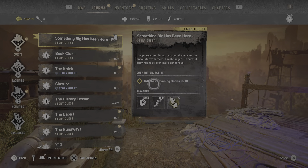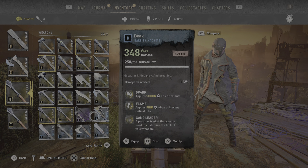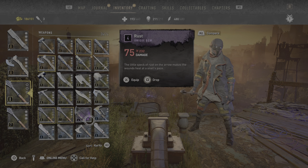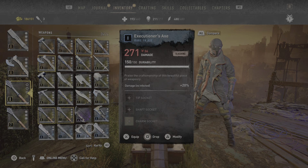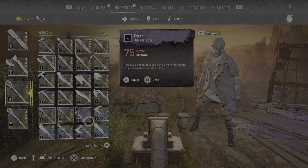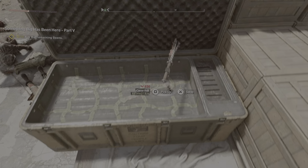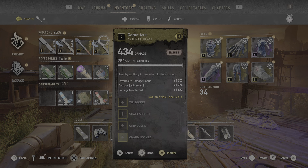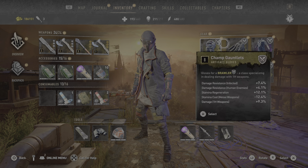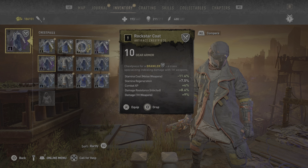There we go — that took longer than expected. Artifact X — all right, let's start dropping some stuff. Look at that, they're all 'damage versus infected' — it's so hard to choose something to drop. Let's check out what we got. That's not bad — not legendary but not bad.